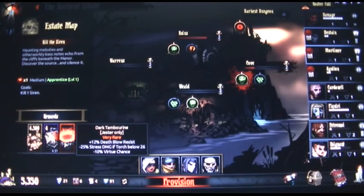4,500 gold, four crests, and one dark tambourine. The dark tambourine is very rare and it's for my jester — quite fitting. What does it do? Plus 12% death blow resist, minus 25% stress damage if torch is below 26, and minus 10% virtue chance. I still don't know what minus 10% virtue chance means.